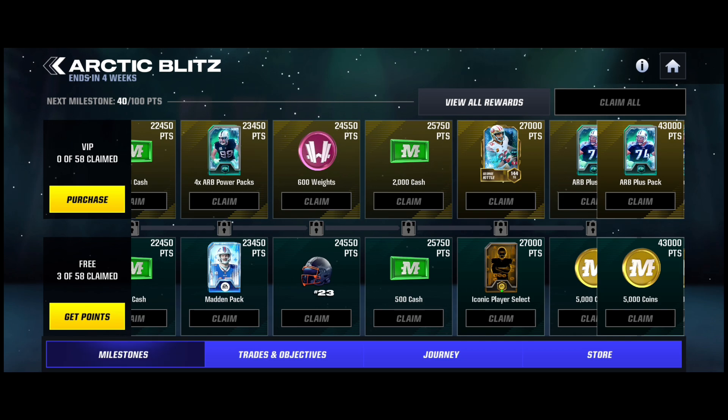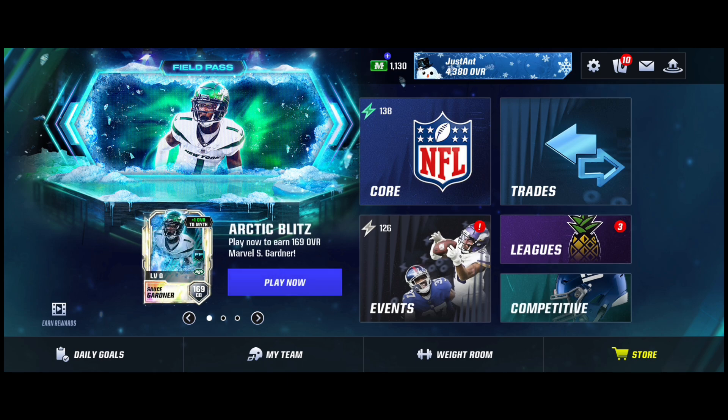All you have to do is grind throughout the Arctic Blitz Fuel Pass and the two promos in the month of December to go in and get your select of a kick returner or wide receiver Devon Hester in Madden Mobile 24 for absolutely free. I hope you guys enjoyed — that's how you're gonna do it. I'll catch you guys in the next one, peace.